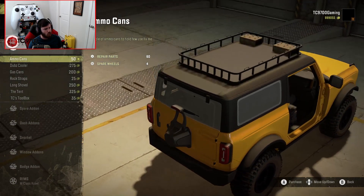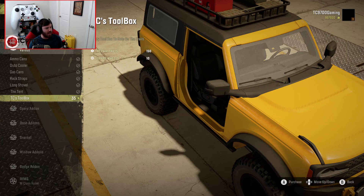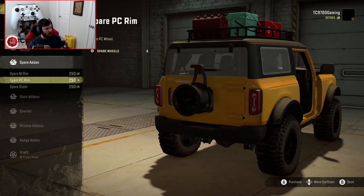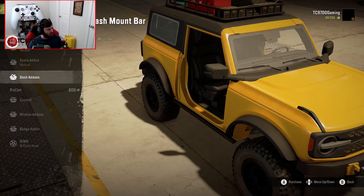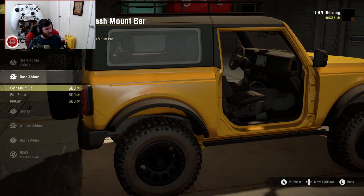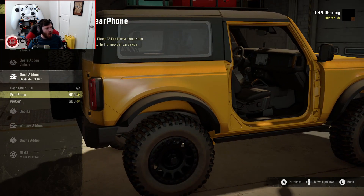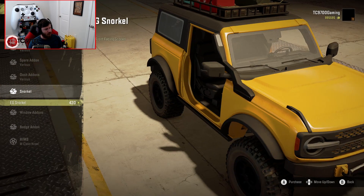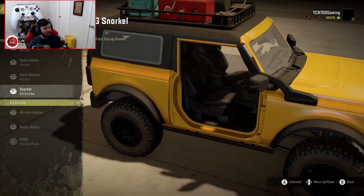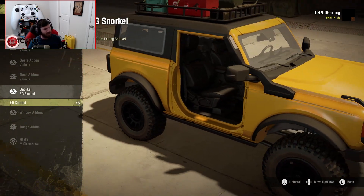We're going to put the hardtop together and throw the roof rack on it so you guys can get a full idea of what this thing looks like with all the options. For rack add-ons, there's a lot up here - ammo cans, Dub's cooler, gas cans, rack straps, long shovel, a tent, and TC's toolbox. We'll run this wheel with a BFG KO2 spare. You can put the dash mount bar up there and literally mount an iPhone and a GoPro camera on the dash - you can't really see them well right now because of the camera angle, but you'll see them more clearly once we get outside. Let's throw the EG snorkel on there - Dubs is the only one to have this snorkel on any Bronco mod in any game at the present moment in time.